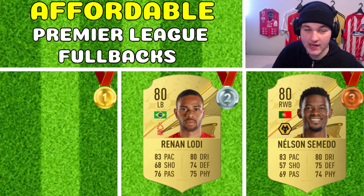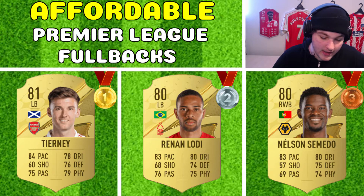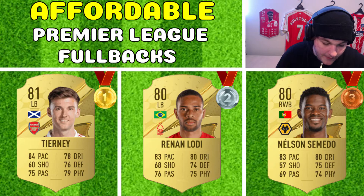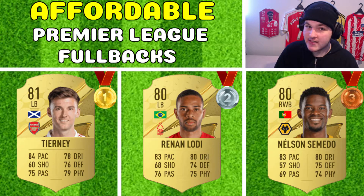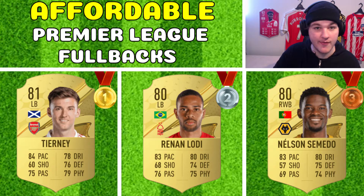Now there is one more man that you guys are probably thinking of — taking home gold is no other than Kieran Tierney. The only thing with Tierney is his agility and balance is not as good as Lodi's and Semedo's, so those two will feel a little bit better on the ball. He's got one more pace than both of them, similar passing, and his physical is a lot better. His dribbling is not quite as good as Renan Lodi's and Semedo's, and his defending is a tiny bit better. I do want to give a heads up — Tierney would be best used as a defensive-minded left back rather than a get-forward type.